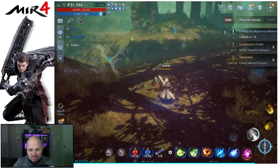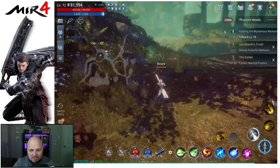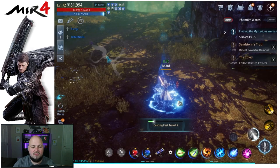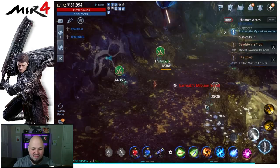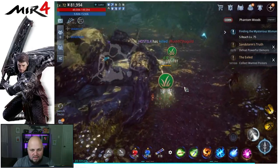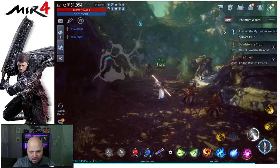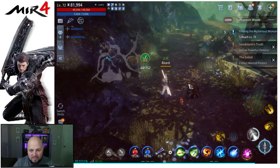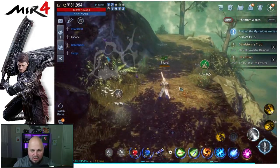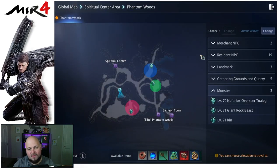Sometimes you don't find one and you have to run around the map. You look at a site — no red node — so you move to the next one. In some cases you could run there quicker, but fast traveling is still convenient. Looks like someone already harvested these nodes since the server came back up.